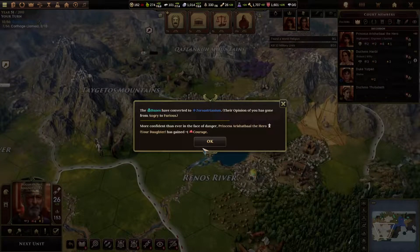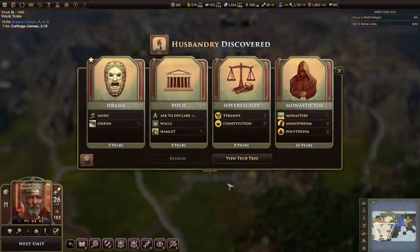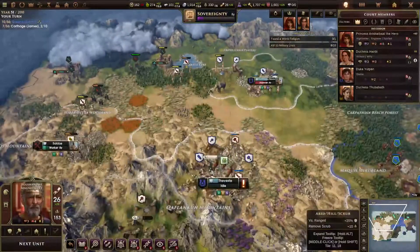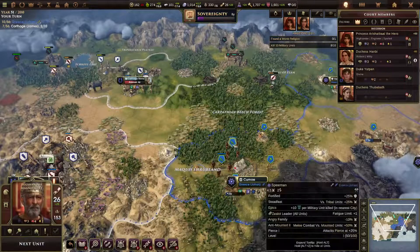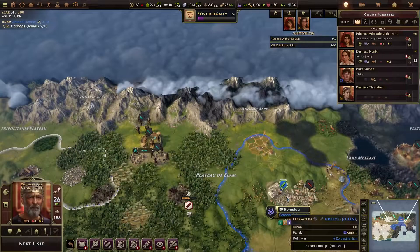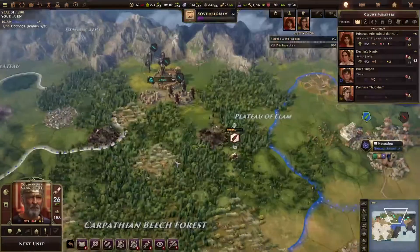Turn 51. No choices. Starting to harvest this forest — we know why. Another scout built. It's interesting. The iron.